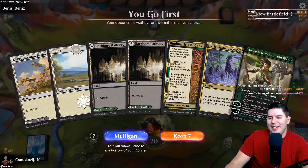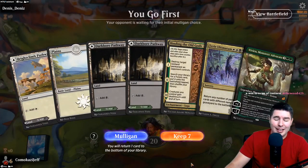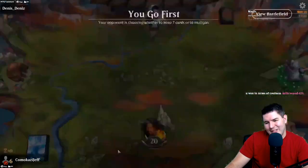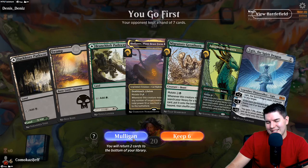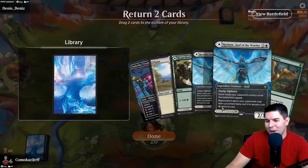All right, next one. Turn four Binding the Old Gods - is that fast enough? Into Vivian. Mulligan. This is worse, much worse. Do I mulligan again? I don't want to go down to five. There we go, we got the perfect hand again.